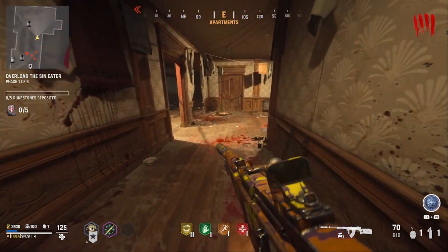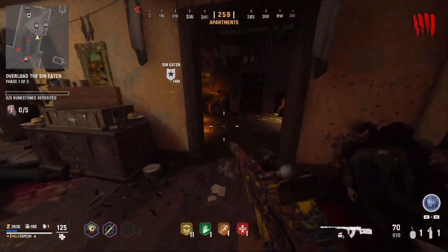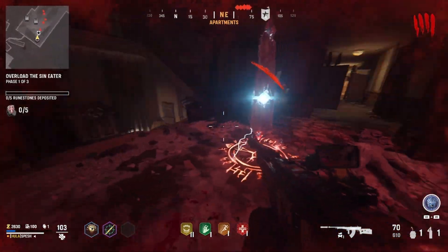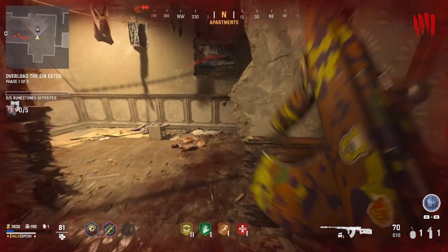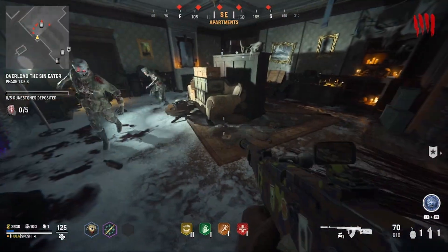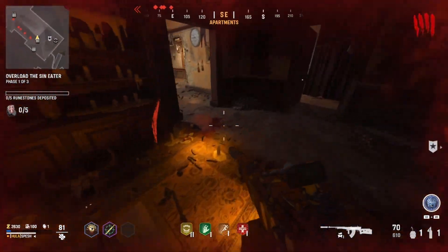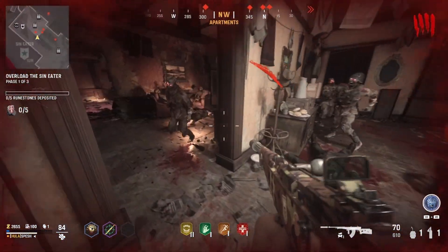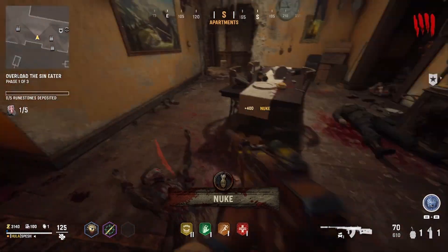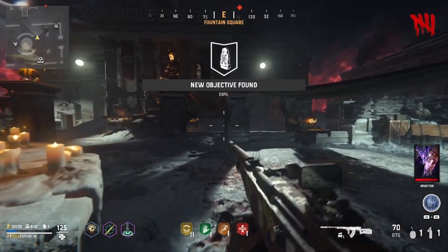Now let's talk about the bane of everyone's existence: rapid kills. You need 10 rapid kills 50 different times. Most people think you should round up zombies and shoot them as fast as possible, but that's not the easiest way — if you have to reload or miss a zombie, you break the chain. The easiest way is with Bloodlust: round up zombies and punch them one after another. You don't need to go super fast as long as each kill stays within the chain.